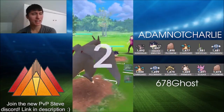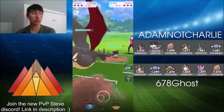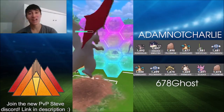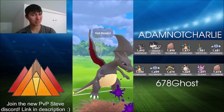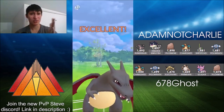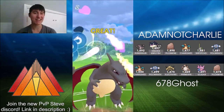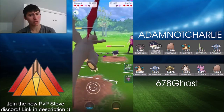Charizard versus Quillfish — an interesting matchup because you really need to land the Overheat here. If you go straight Dragon Claw, you're going to lose to Quillfish's Poison Jabs adding up. Aqua Tail does around half of Charizard's health, so Charizard's already lost about half to quick moves only. Aqua Tail is really scary — Charizard needs the big fire nuke. But Ghost is only going for straight Dragon Claws.